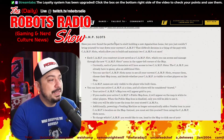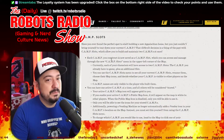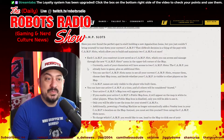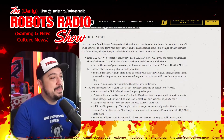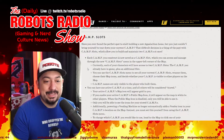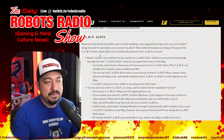Camp slots are the other big update. Some people will be way more into this than special loadouts. Have you ever found the perfect spot to build a new Appalachian home but couldn't bring yourself to tear down your current camp? That difficult decision is a thing of the past — camp slots allow you to build and maintain two camps at once.